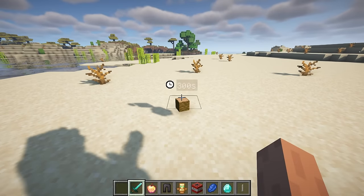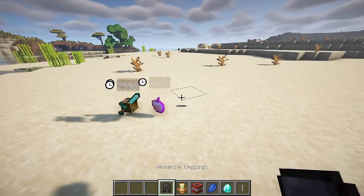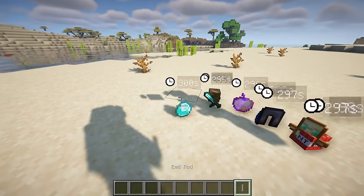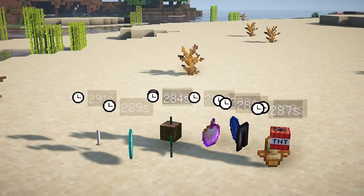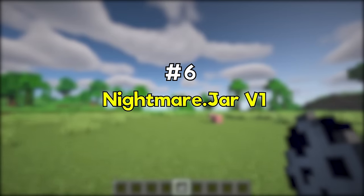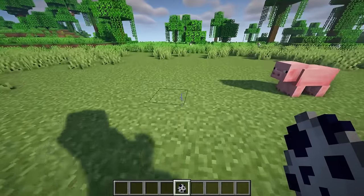This mod displays a timer above dropped items indicating when they are going to despawn. It's handy for preventing items from despawning unexpectedly, because you can now be aware of the time remaining before they disappear.